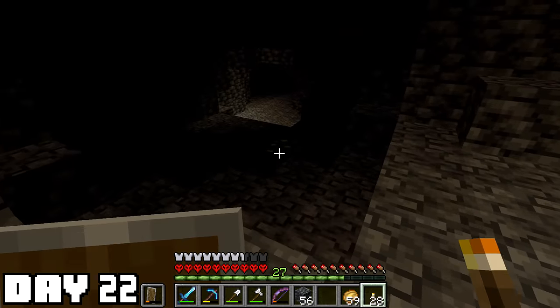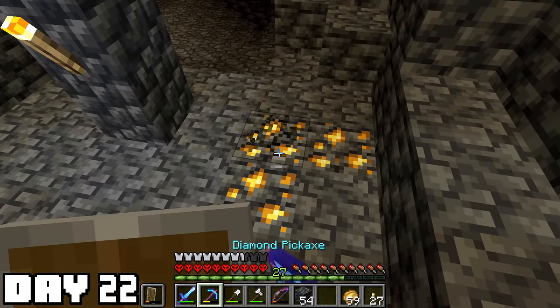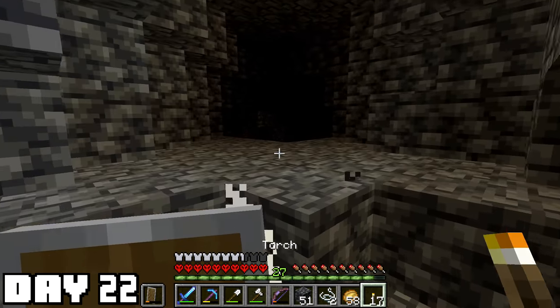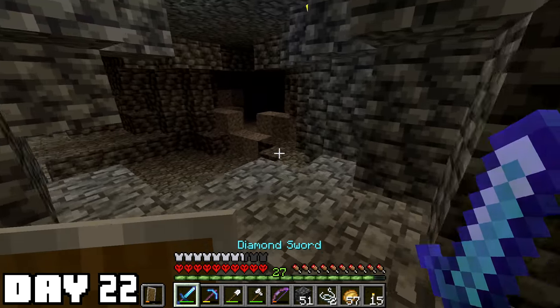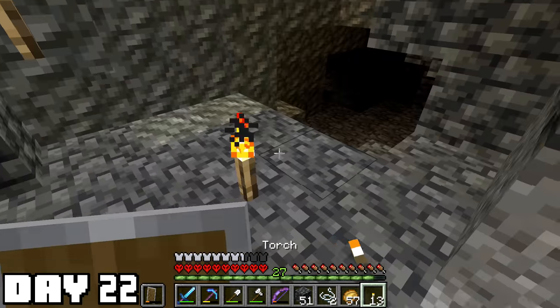It's a real easy system that anyone can do. When you're going through caves placing down torches, always make sure that the torch faces home. It's incredibly simple and it works very well. It also doesn't hurt to have coordinates if you ever get super lost, though it only works as well as you can do it. Don't place any torches on the ground — that'll mess you up.